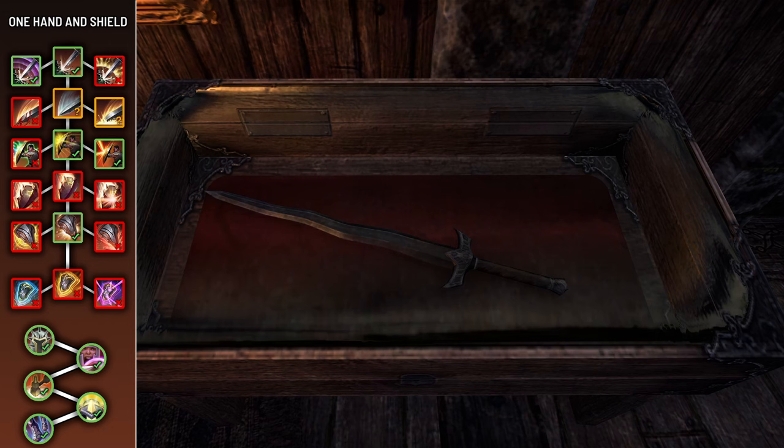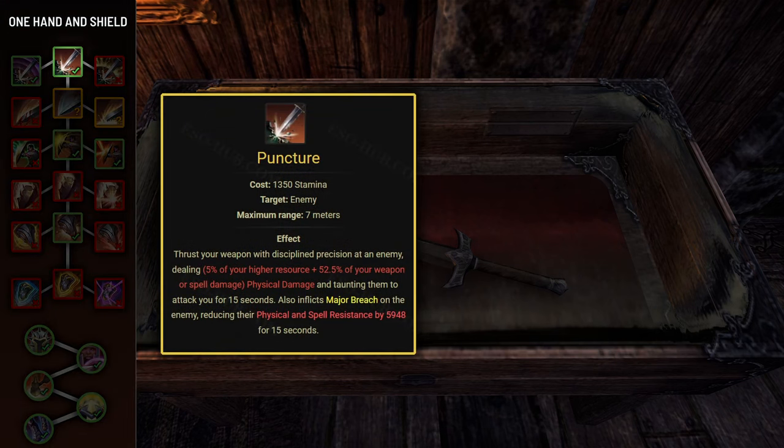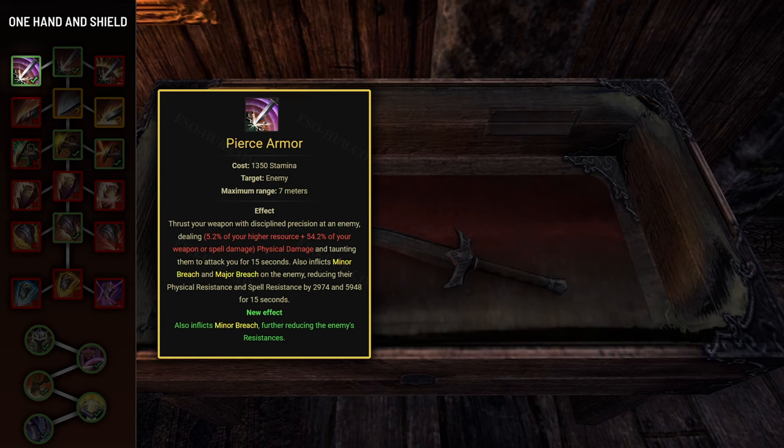Starting with the One Hand and Shield skill line. Puncture is basically a melee taunt — it damages your target within 7 meters, causes them to attack you, and applies Major Breach, reducing enemy armor by 6000 for 15 seconds, providing around a 13% damage increase. This debuff is extremely crucial. The morph you want is Pierce Armor, which additionally provides Minor Breach, reducing enemy armor by 3000. The other morph, Ransack, provides Minor Protection, which you already have from your Spear Wall passive. It's also worth noting you can modify Puncture with the Puncturing Remedy set so each cast heals you for 14% of your max health.